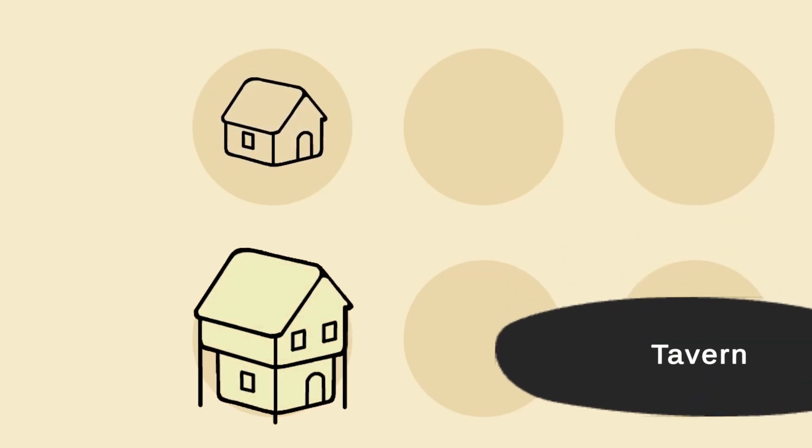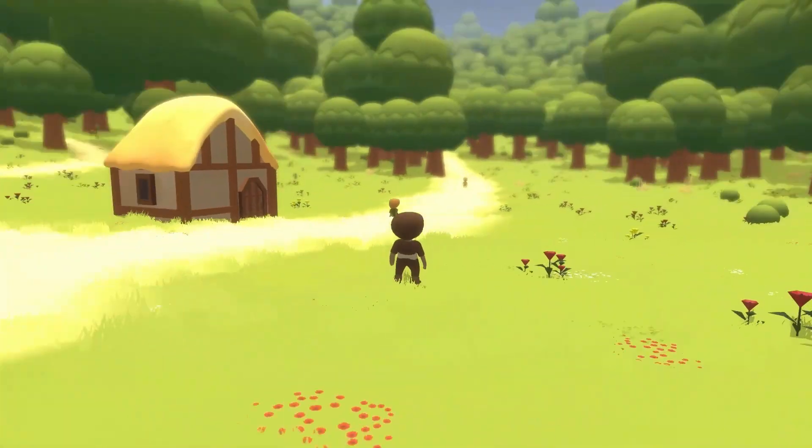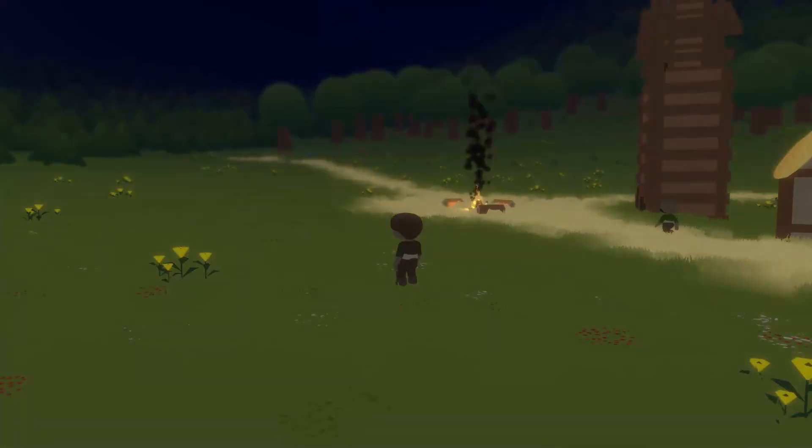Replaced 3D building icons with 2D hand-drawn artwork. Added small stones as a gatherable resource. Allowed camera movement using the mouse and improved the day-night transition.